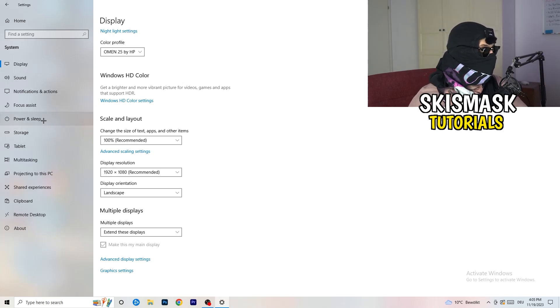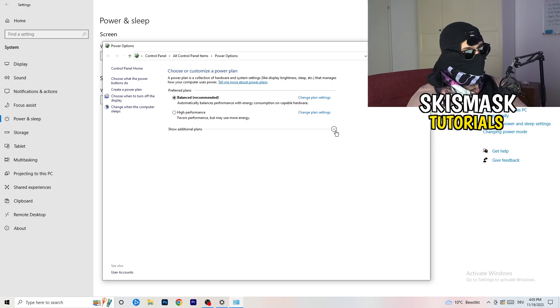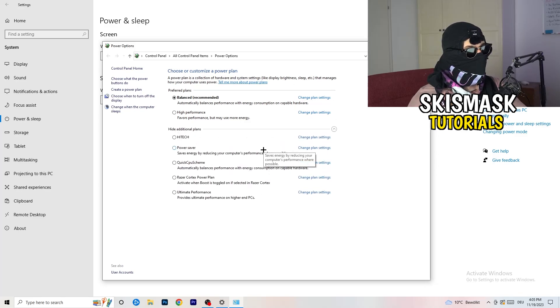Next, go to Power and Sleep settings. Click Additional Power Settings on the right-hand side, then expand all available power plans. For me, Balanced works best, but you need to check for yourself — try High Performance, Balanced, and Power Saver, and see which one gives you the best results. Just take your time and test each one.